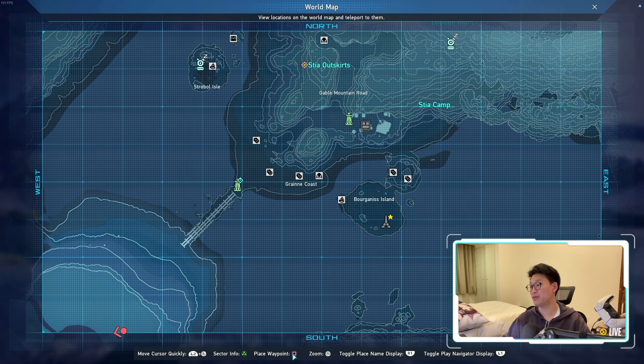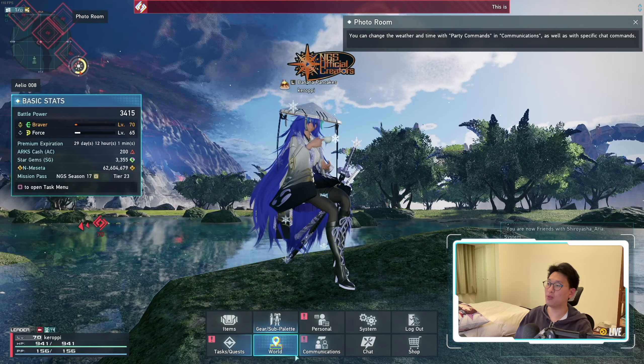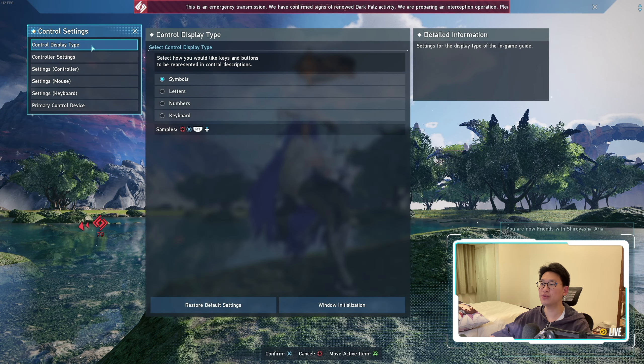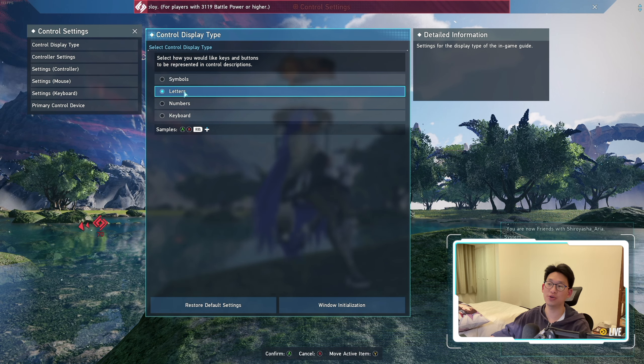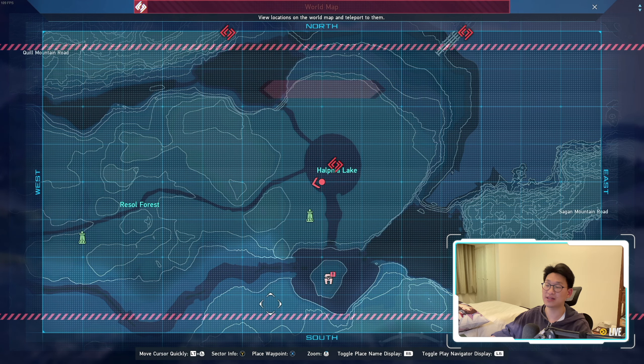Because I have a PlayStation 5 controller plugged in, that's why all the symbols have changed into the PlayStation symbols. However, if you want to change them back to Xbox symbols, you can always go to control settings and change them from symbols into letters. Once you change it to letters, it will show the Xbox controls — so when you open up the map, you can see 'place waypoint' is going to be X.